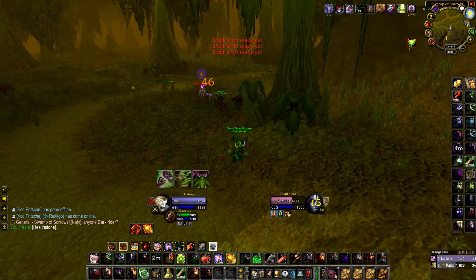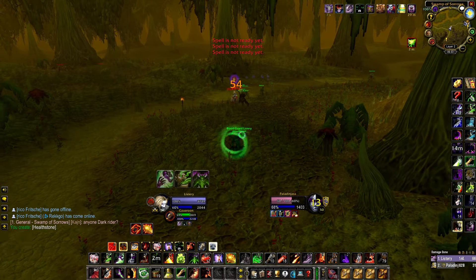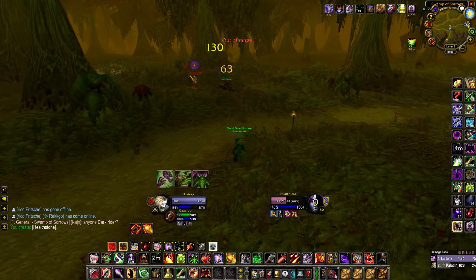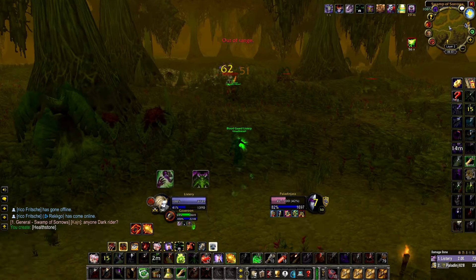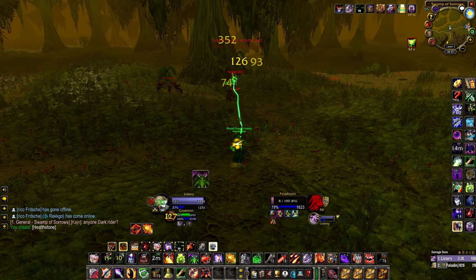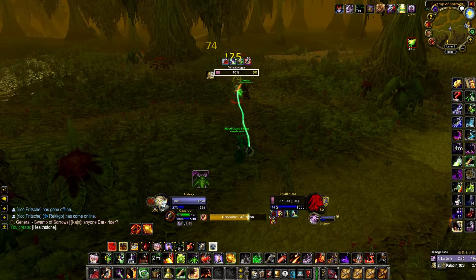I decide to Death Coil into fear, which is also viable. Once he gets back, fear is your best friend — I cannot stress it enough: you always want your opponents in fear. And at that point, he's just going to die.